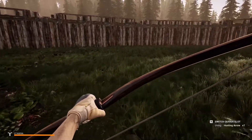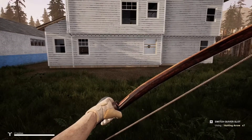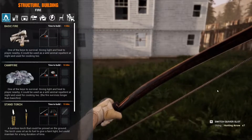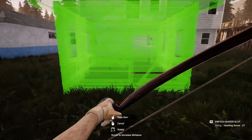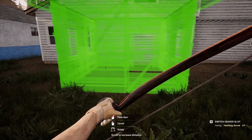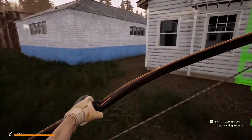So anyway, we are going to be doing a lot of building now. It's going to be a lot of building. But what I'm going to be doing is setting up a farm. My idea is to put one of these small cabins here, and we'll put some storage in there. Let's just see if we've got that in the right place.